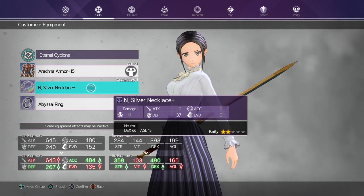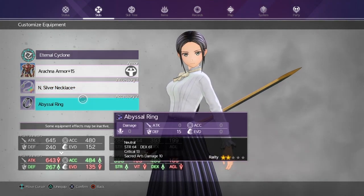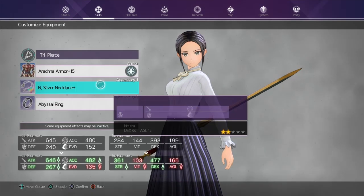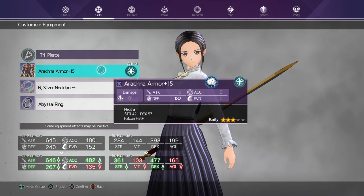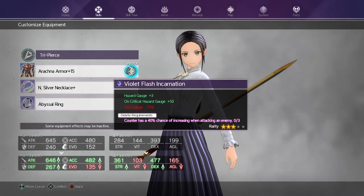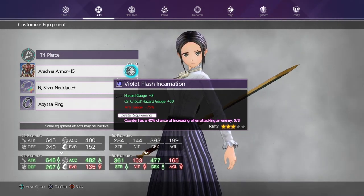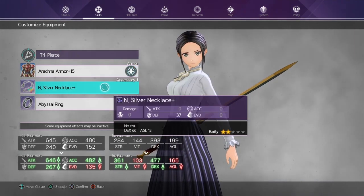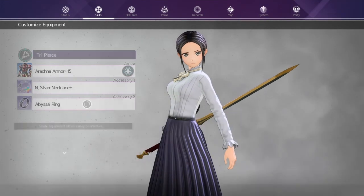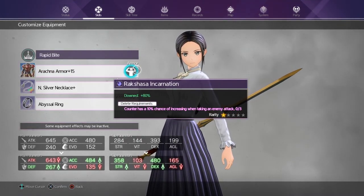Got the End Silver Necklace which is from level 125 Reaper. I'm putting this on for more DEX. Abyssal rings are the same, Tri Pierce is my Hazard. The reason I have Arachna is I need accuracy for this guy — I think you need close to 500 for him. Got the Hazard Incarnation there, necklace and ring are the same, and Rapid Bite is down damage.